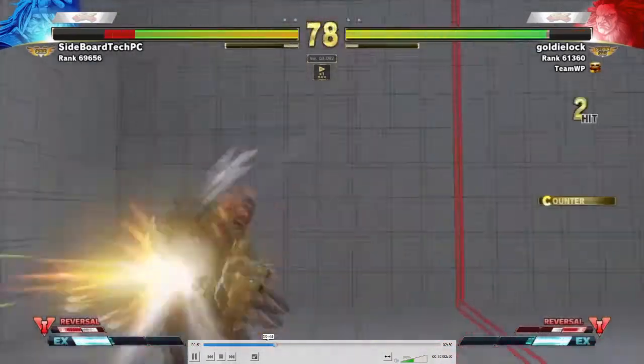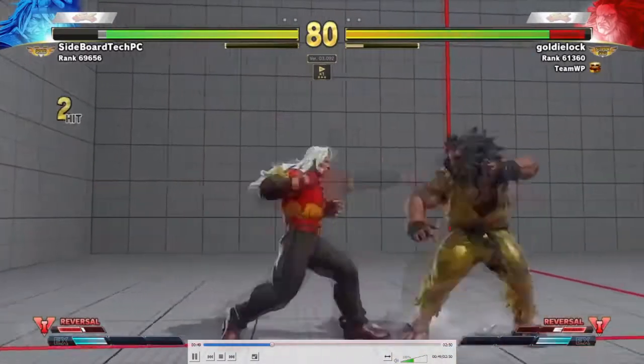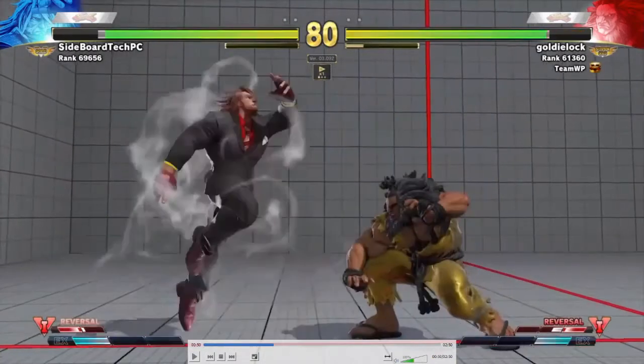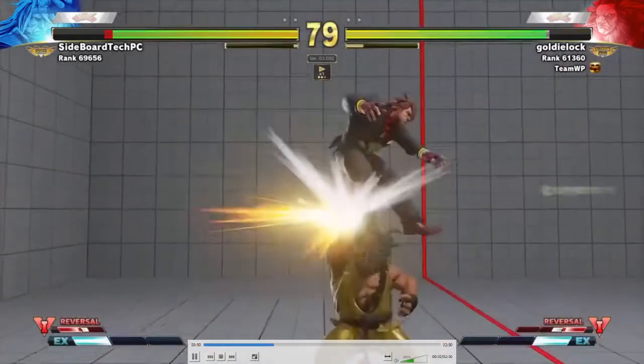Go in for Oki. Here's a nice little Zeku trick: if you do standing heavy punch as old Zeku and then immediately transform, you become Young and you're plus one. Young's got a crouching low punch that's three frames, so you can actually get pressure there. But for some reason — you'll notice that when Sideboard goes into Young or when he's close to the corner — he just does these really risky close jumps. Even though he's plus, he just decides to jump, and it's an easy anti-air.